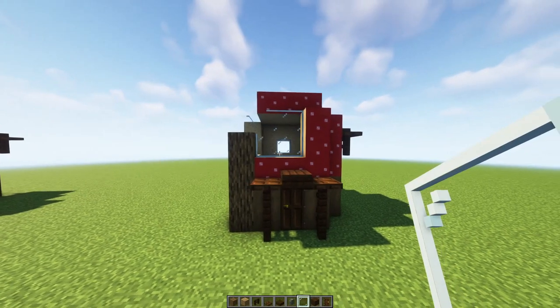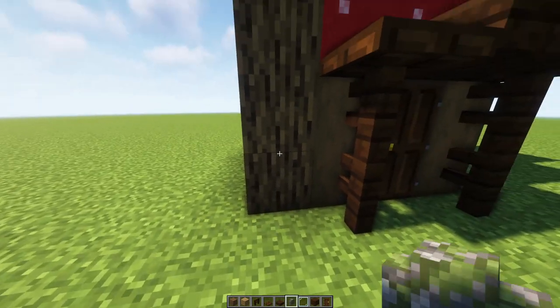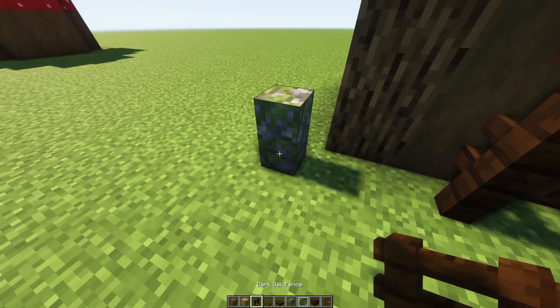Now you need your piece of mossy cobblestone wall and you're going to go diagonally one from your oak pillar. On top of this fence you want three dark oak fences.